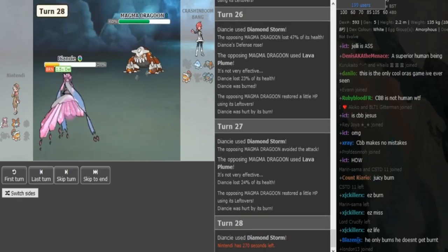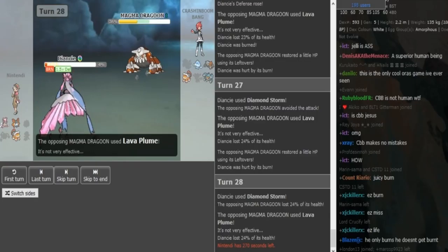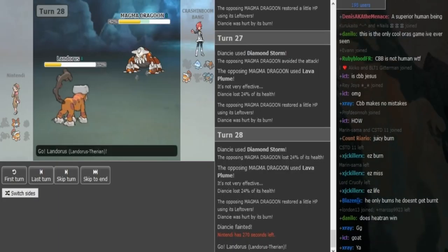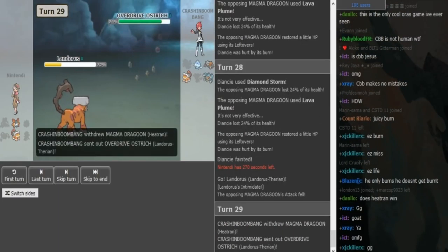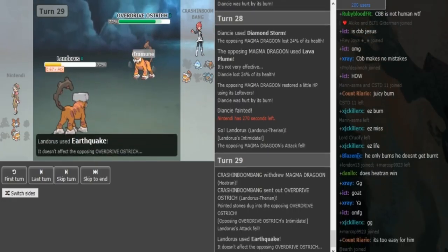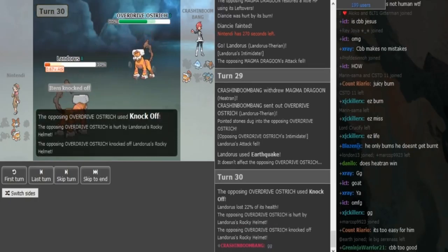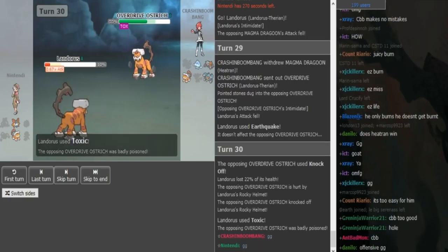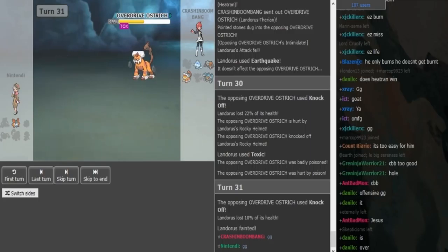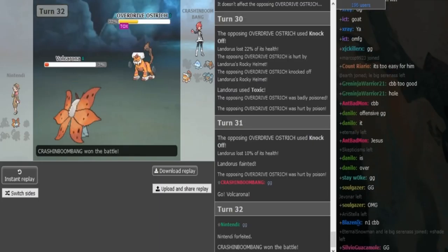CB played this super fire. Nantendi brought the same team he brought in Week 1 — I think he should have changed it up. You could see that CB definitely had something for Volcorona and played around it. Nantendi should have gone to Ferrothorn earlier. He goes for Earthquake — I mean at this point he's so far behind. Knocks off the helmet as the GG is coming out from CB. So we see it's Toxic defensive Landrous — he's gonna die to the Knock Off here. And the Volcorona was super low so it's also gonna die to the Knock Off. We're gonna see the Volcorona's item — I assume it's Lum Berry. We don't see the item because he forfeits before.